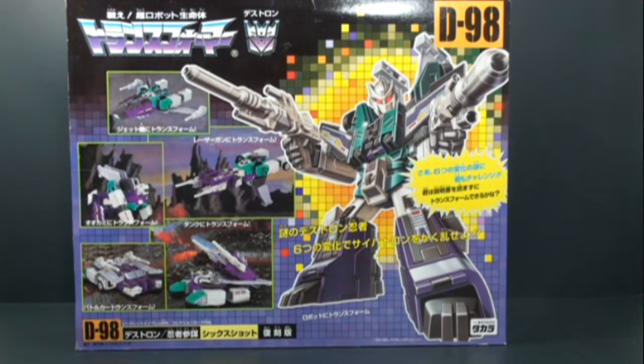How's it going everyone? Today we're going to be taking a look at one of my favorite Generation 1 Transformer figs. This is Sixshot. His Takara ID number is D98. Really nice looking box. This is spot on to the original 1987 release.